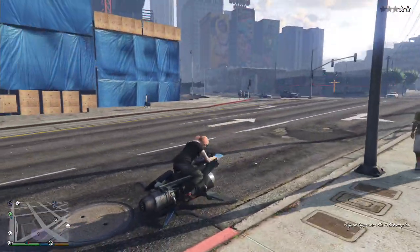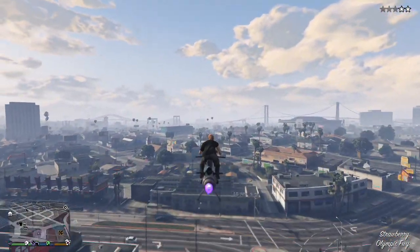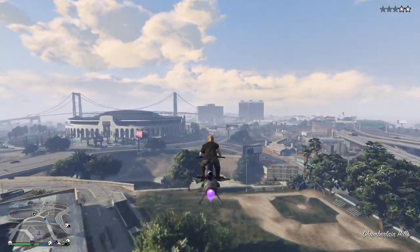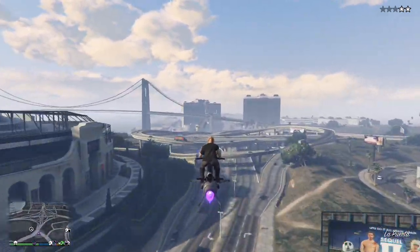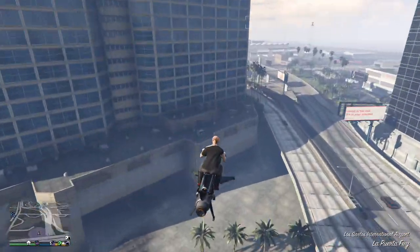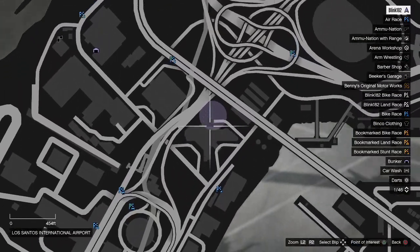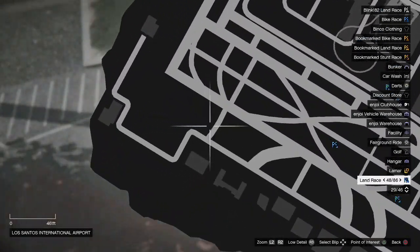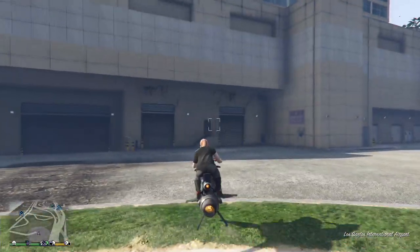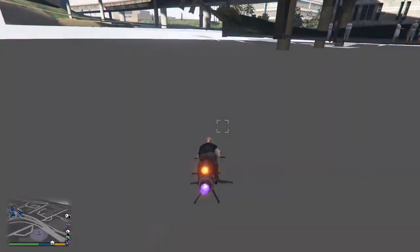Now you want to head over to the Airport Wall Breach location. It's the big building right in front of you by the bridge. On the map, exactly where it's pointed is where the nightclub is underneath the airport. So go ahead and fly out of bounds.